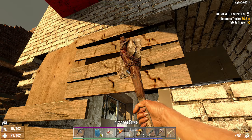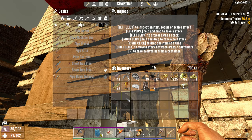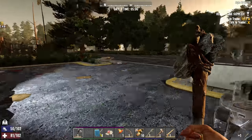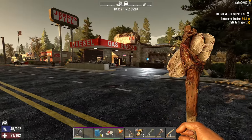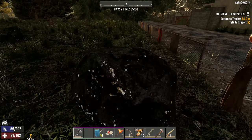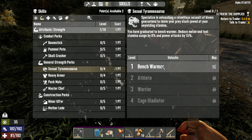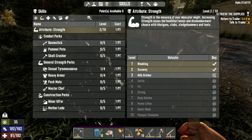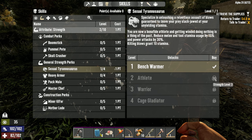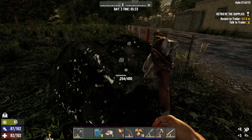I totally forgot they actually changed the skin for the spider - that was wild. Trader Joel is not open yet, it's only 5 AM - he opens at 6. I'm going to do myself a favor and start doing some basic gathering. I have a couple of points available - I'm going to sink one into T-Rex and another into Strength so we can get the second level of T-Rex. At level three they really make it worth it, but when you don't run out of stamina as fast, you don't die as often.